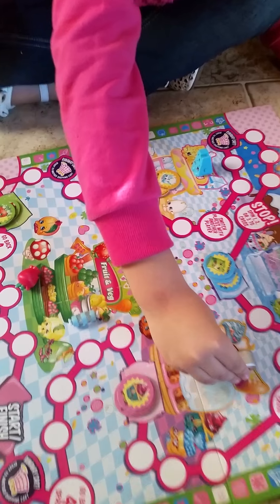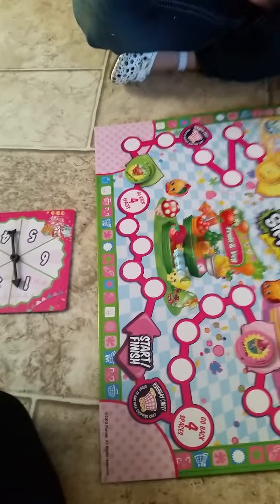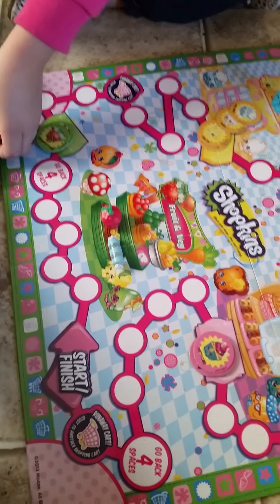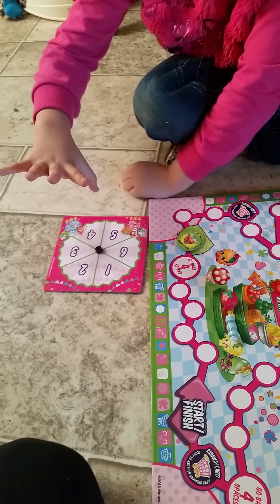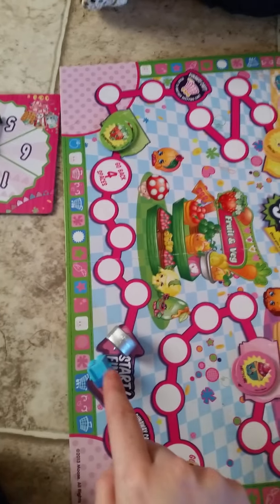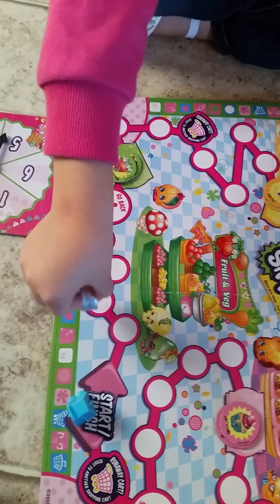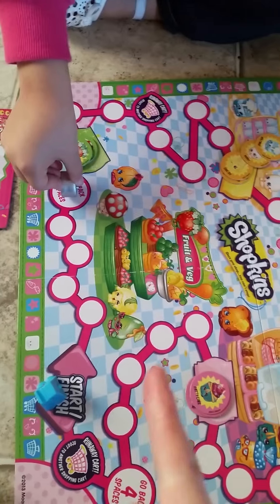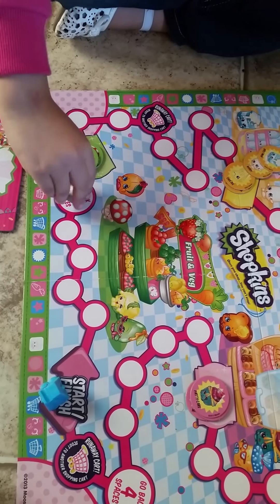And this is a Shopkins game. She got these special Shopkins with her game and we're gonna play the game today. First, what you do is you spin it — go ahead and spin it like this, set it on the ground, you just turn it like that and wait till it lands. Violet landed on a five, so she moves five spaces: one, two, three, four, five. And that says go back four spaces, so you have to go back four spaces.